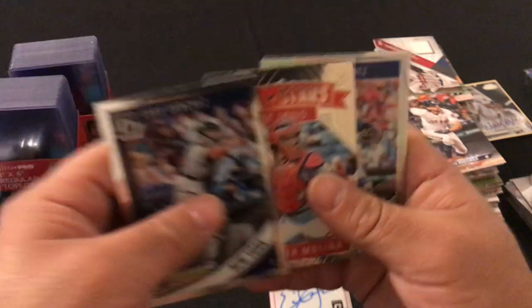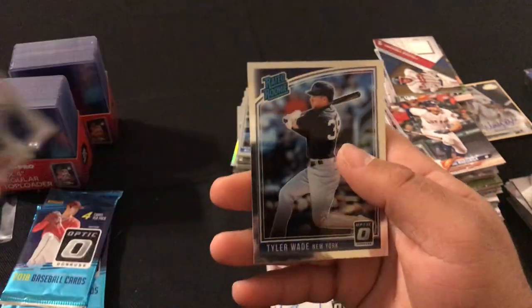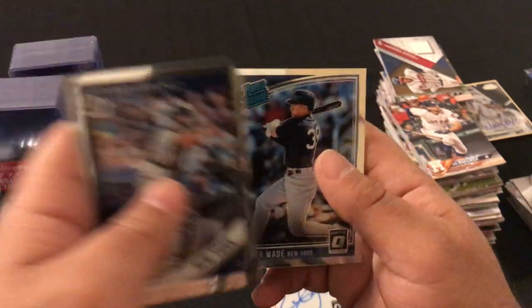Next pack: Gary Sanchez, Yadier Molina, Salvador Perez, and Tyler Wade rated rookie.